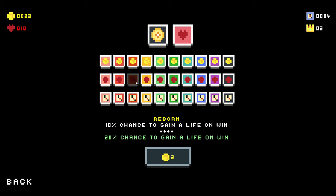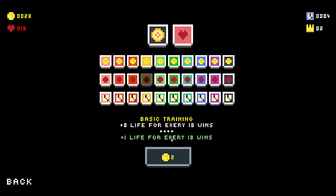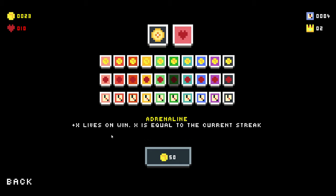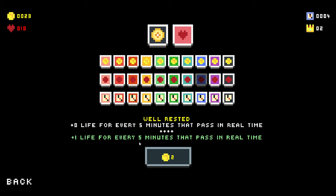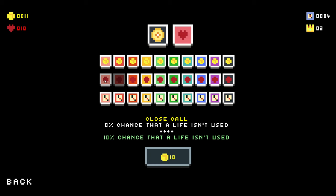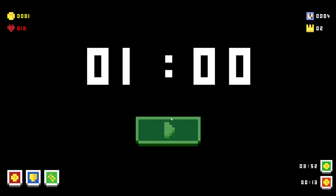Ten percent chance to gain a life on a win. Plus one life every ten wins. Plus one life every life bought. Plus X lives on win where X equals the current streak. Plus one life after losing five consecutive lives. Plus one life every five minutes in real time — so I could just leave it here all day and come back. Lives will now also save your streak — give me that! Ten percent chance a streak isn't used.